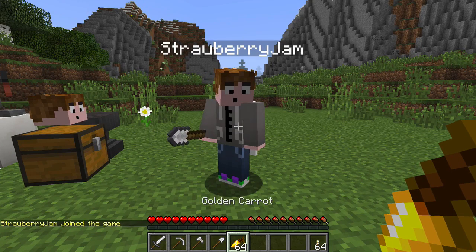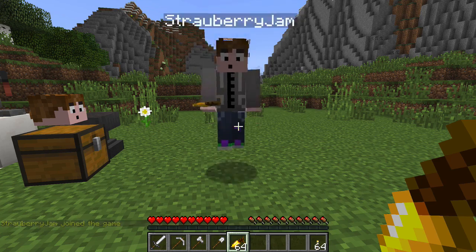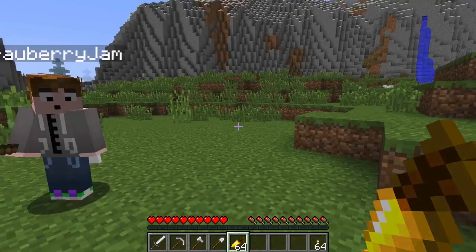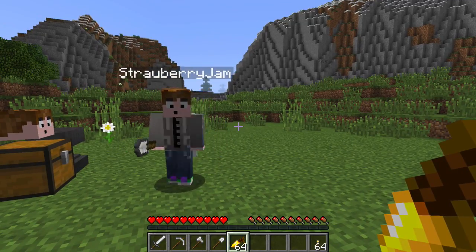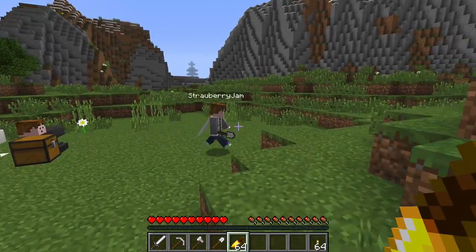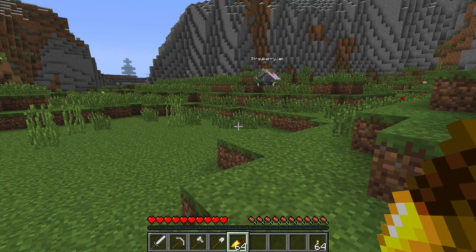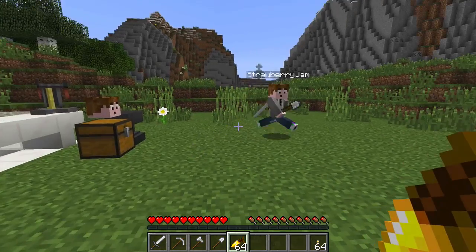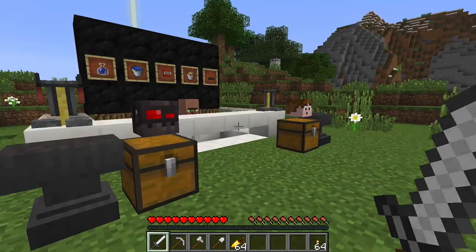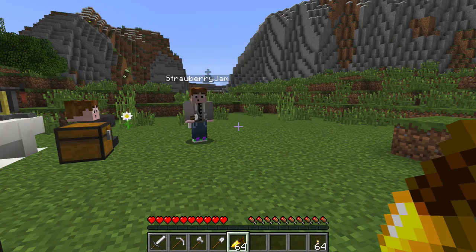So this time, because it bothered Straub so much, we have 64 golden carrots. He couldn't stand having half a stack - he said it was unnecessary, we should just give ourselves a full stack. We have a full stack now because the last challenge we did, if you remember, we were spending like an hour fighting zombies. We actually almost ran out of food - I believe I did run out of food and just started eating raw sheep. It was the worst. You ready to become a scientist? The winner is the best scientist of them all and will earn their science degree. Oh yeah, baby. Three, two, one, go!